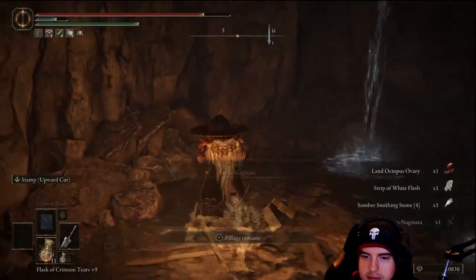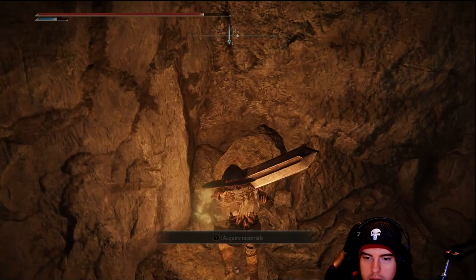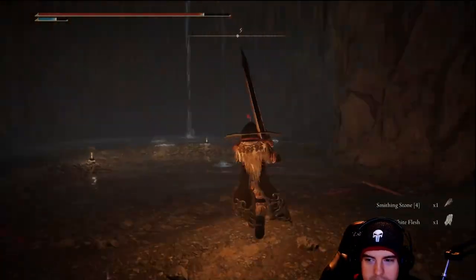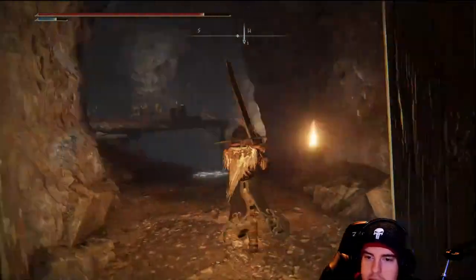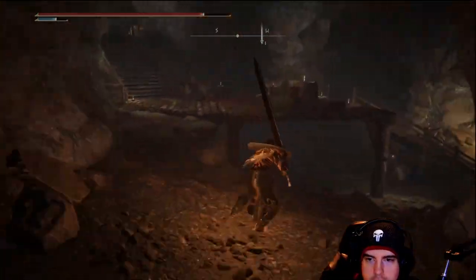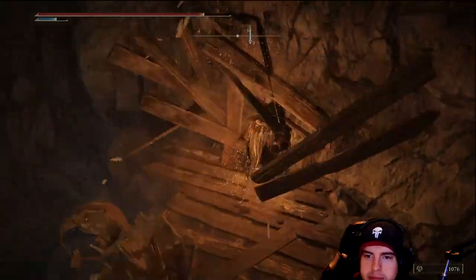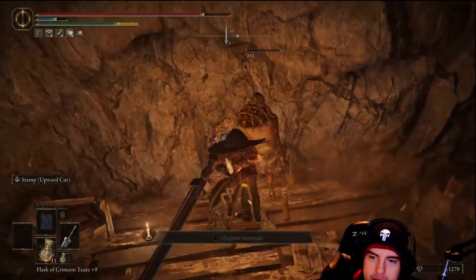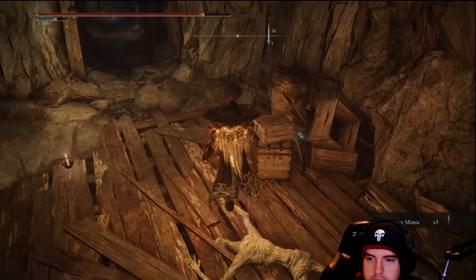We'll have a Somber Smithing Stone over on the right, and there'll be what I believe is a spear type weapon — something that gives blood loss. Most of the weapons in this game, even if they don't have much of a special attribute, you can make pretty useful as long as you level it up and give it the right stat boosts from your attributes. Any one of them could really work out quite well. There are just going to be a whole lot that are absolutely broken, like this greatsword.